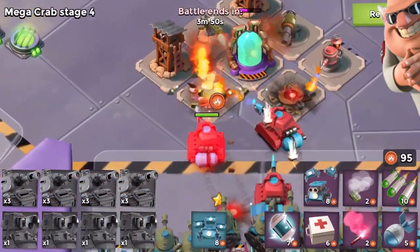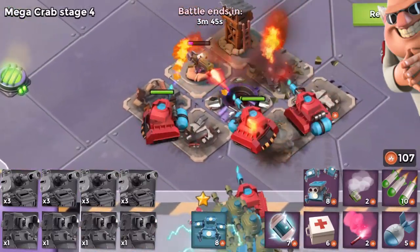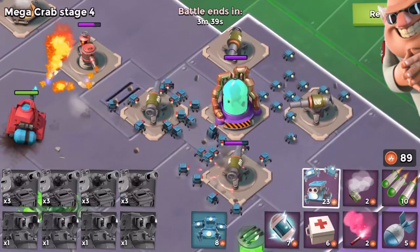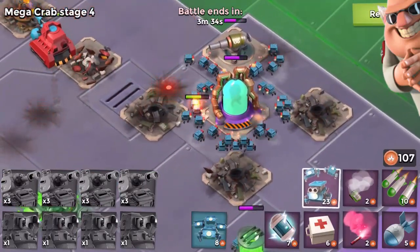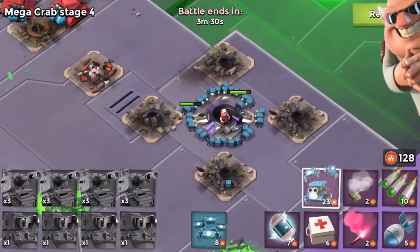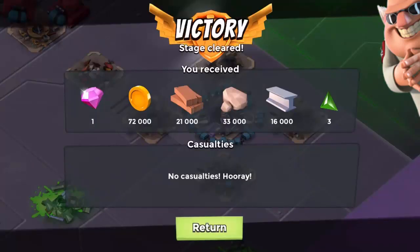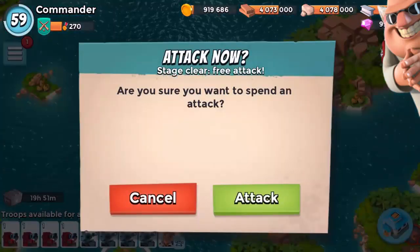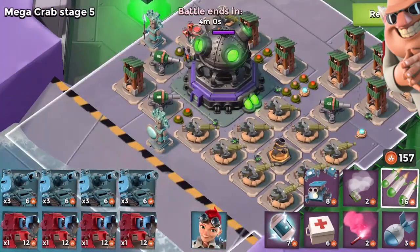Let's get the troops in here and see what this vat has in store for us - we're going to get ourselves another rifleman. Let's see what is in store on this side, hopefully a different type of soldier. We've got a medic! We didn't get enough time to actually show you what the medic does but basically it heals up the troops and rages them at the same time. The medic has like 35,000 health - it's unbelievable.